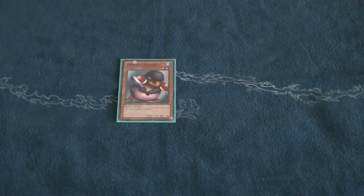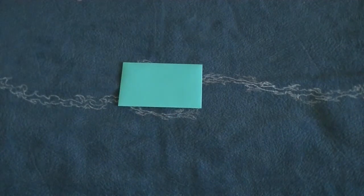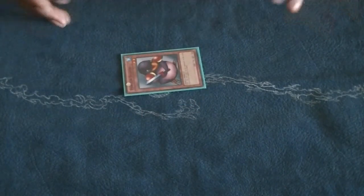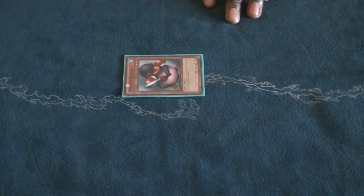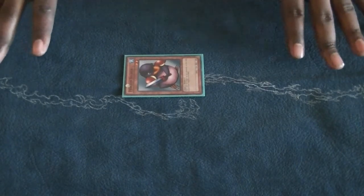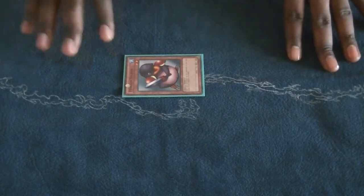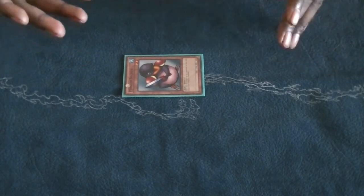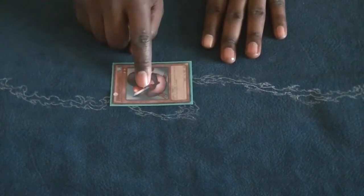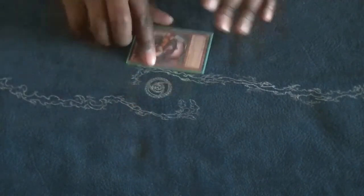Since the card is already destroyed, effects like Penguin Soldier cannot target themselves. So basically, if Penguin Soldier was in face down defense position and my opponent attacked it, his attack would hopefully be greater than Penguin Soldier's defense. Penguin Soldier is considered destroyed by battle, but Penguin Soldier's effect will still activate — I still get to target two monsters on the field and return them to the hand. The reason Penguin Soldier cannot target himself is because it's already destroyed by battle.